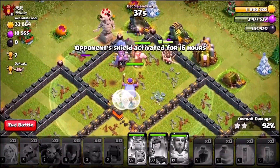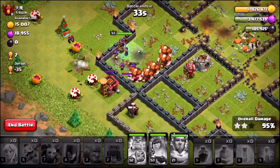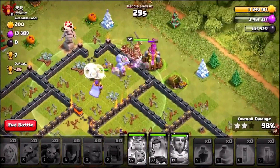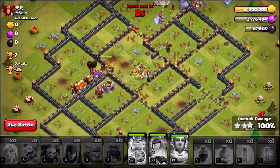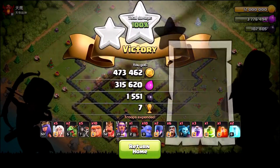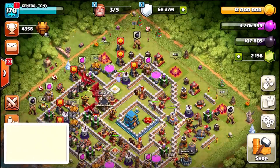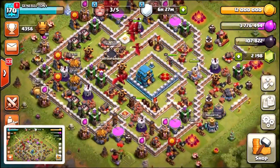We've got these buildings up top, they look like they're about to go down. The Queen is cleaning the rest down the bottom. And it is 97, 98, 99 — there is the final structure. Triple star in the bag! Beautiful start to the episode. There it is — 100% loot bonus. That gives us the 12 million gold we required, and we can do the upgrade finally.